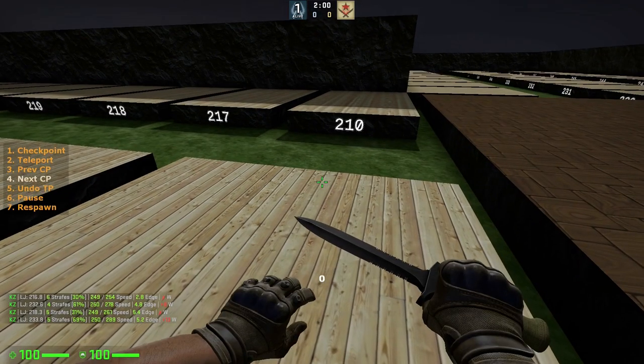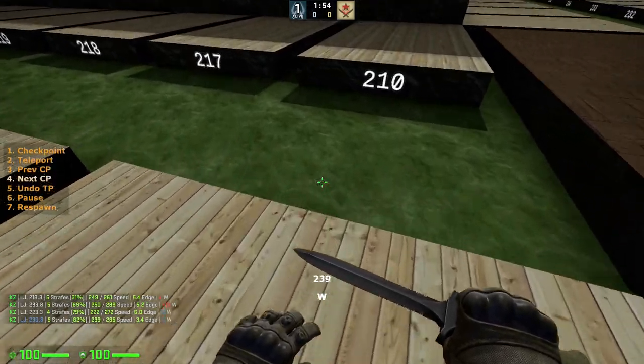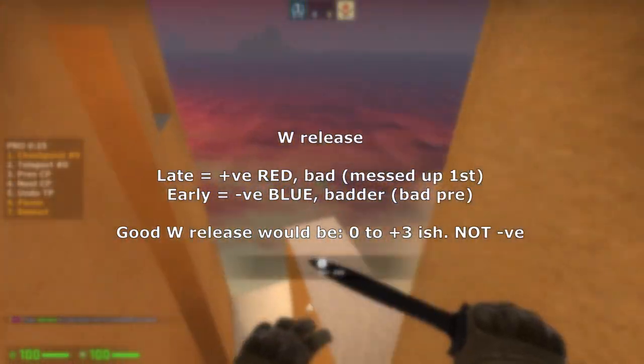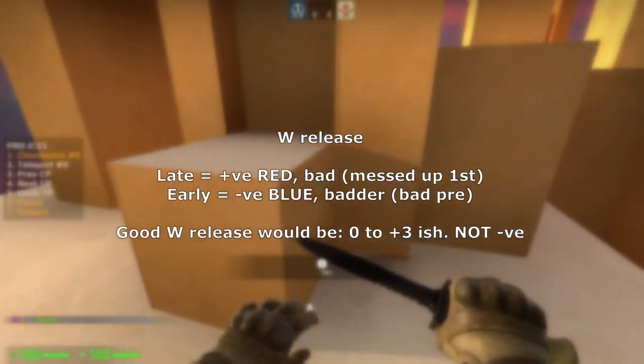W release refers to when you release your forward key relative to your jump key. It is positive if you release after jumping and negative if you release before. W release is one of the most important things in a long jump and can completely mess your LJ up. Releasing late will mess with your first strafe, and releasing early will hurt your pre.